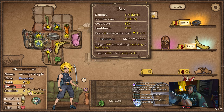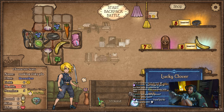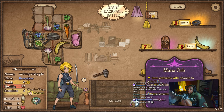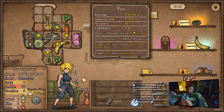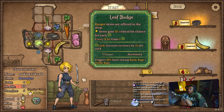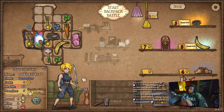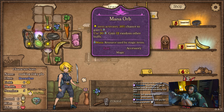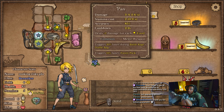I desperately need a stamina potion. Do I need mana? I guess mana wouldn't be bad — at least it'll get this up to 10. More clovers, more crit — maybe it's not bad. Then again, I kind of want my blueberry there.